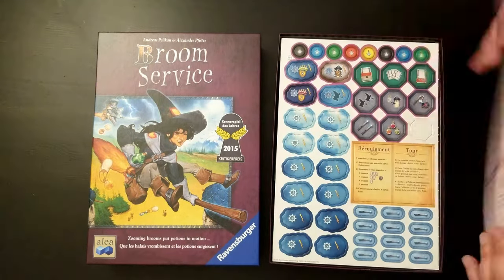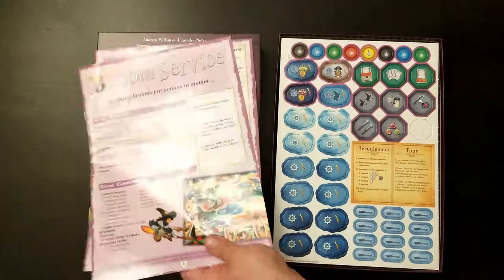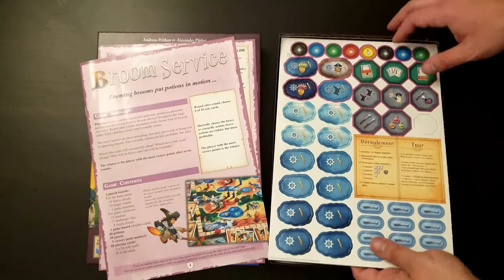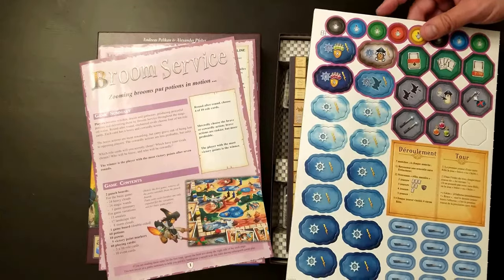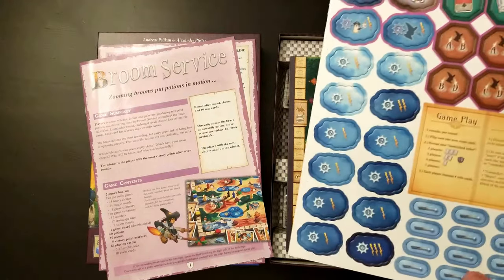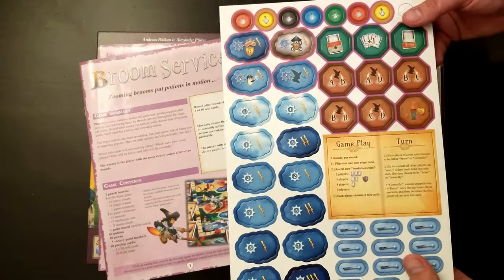Here are the instructions, which come in a few different languages. I guess all the tokens, along with multi-language summary sheets.